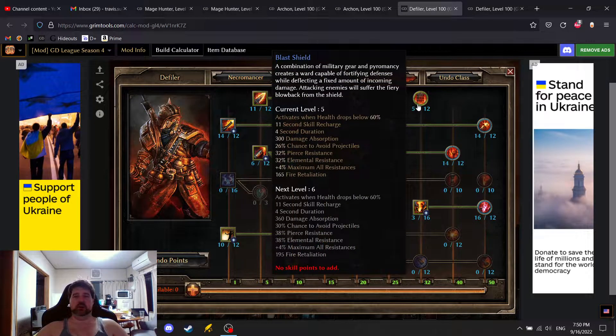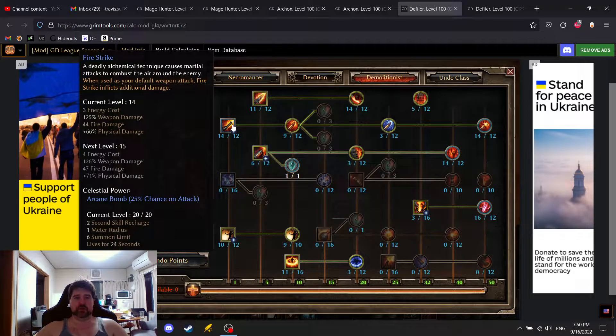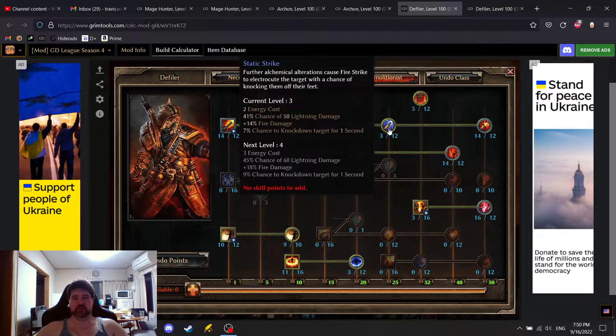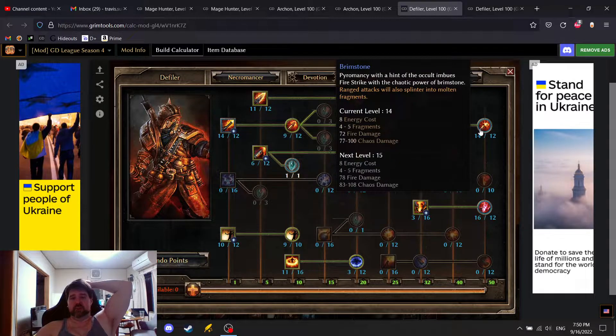Five points into Blast Shield as our life-save for now. Pushing as much as we can into Fire Strike's abilities because the weapon is Aether damage and the fire damage is converted to Aether damage. The weapon damage is Aether damage, and a little bit of physical damage is converted into Aether damage. The area range is really nice. Just one point into the next node — the lightning damage converts to Aether, but the percent fire damage and knockdown don't matter much. Fire damage splits into four to five fragments, which is nice for shotgunning bosses, with fire and chaos both at 100% Aether damage.